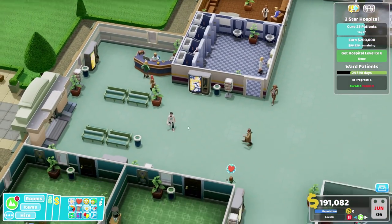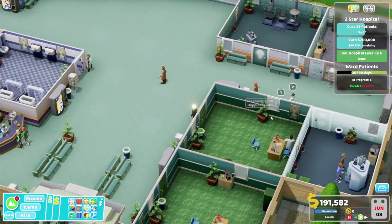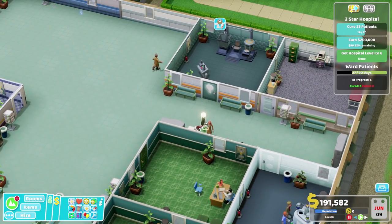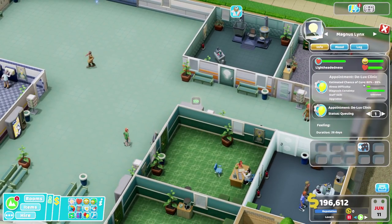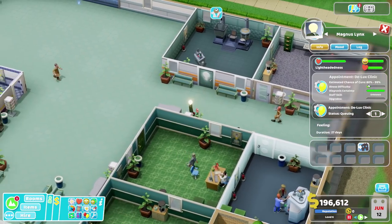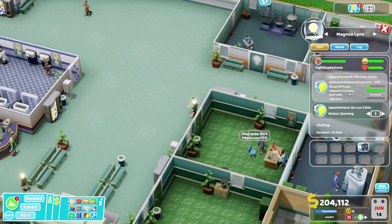You need a bit of a bite to eat - well that's fine, we've got loads of things around the place for you to enjoy. Diagnosis 99% - have you been sent for the deluxe clinic? Where are you off to now? Estimated chance of cure - yeah, you're probably going straight there. 99% is good enough, I guess.